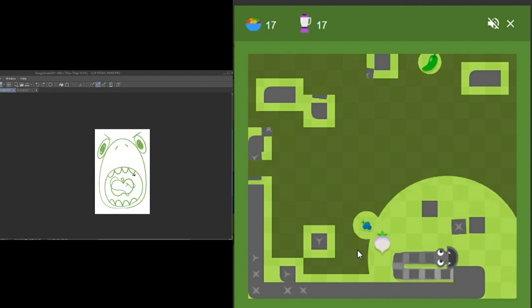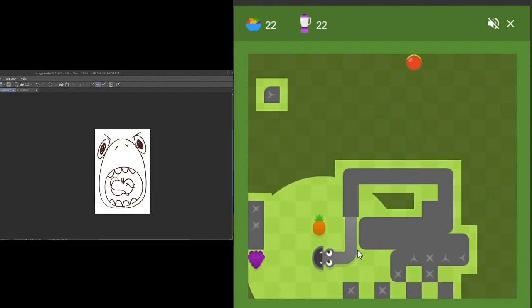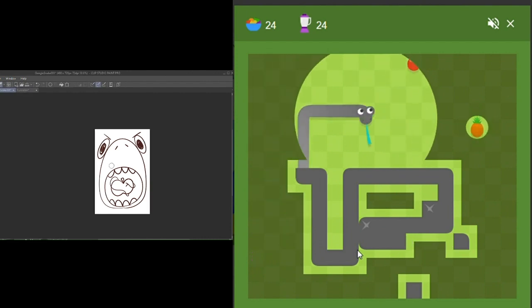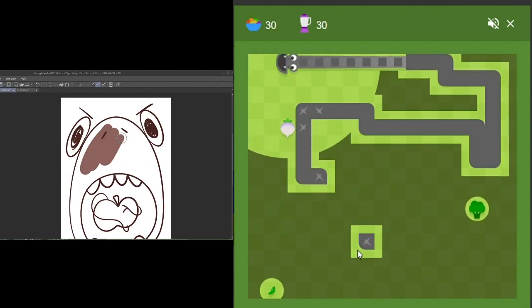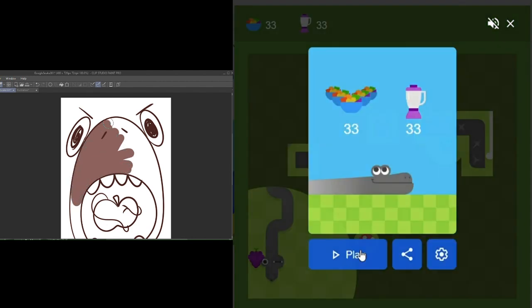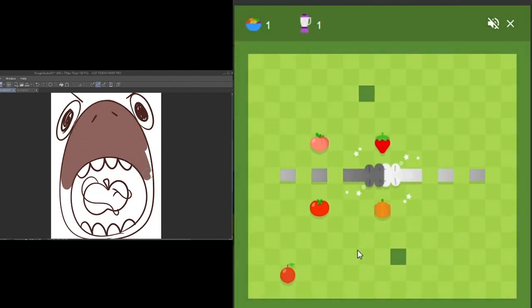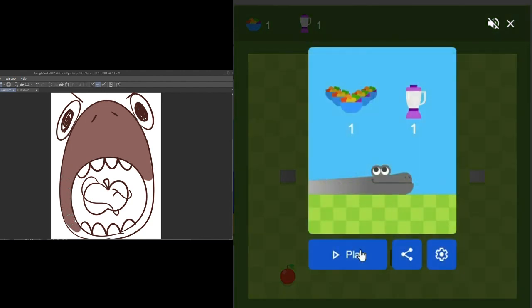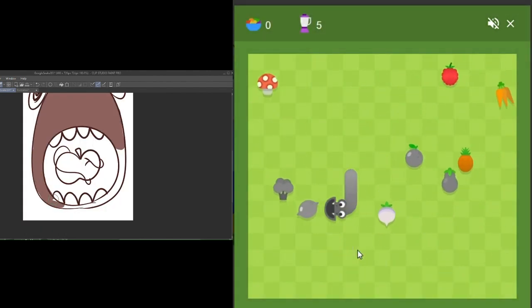I'm actually not half bad with the cracking/encasing thing either — easy peasy lemon squeezy, at least until you get big enough that it actually becomes a problem. I just ran into the wall. I think talking might be making me play terribly, but that last one was just stupid.